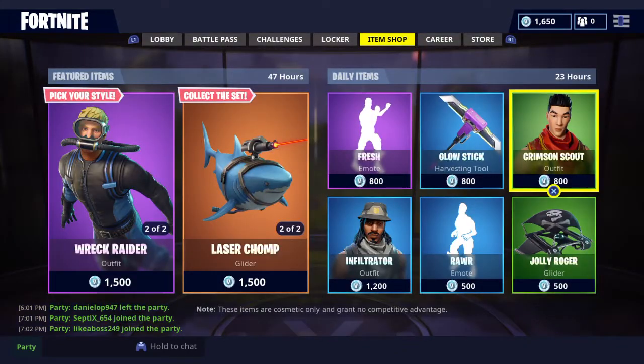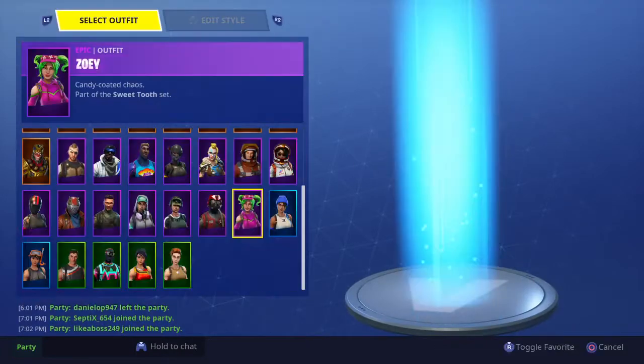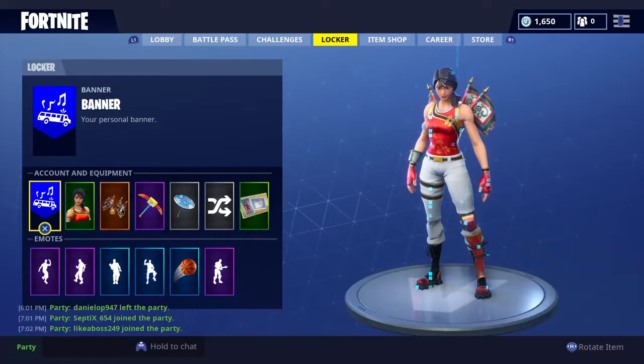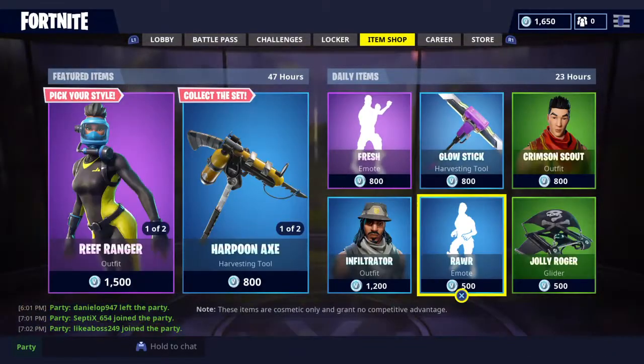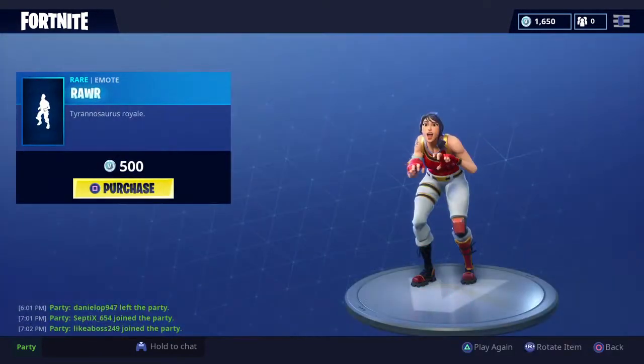Very cool dance — Crimson Scout. I have its partner right here, the Scarlet Defender. And then I got the Glow Stick, pretty cool pickaxe.